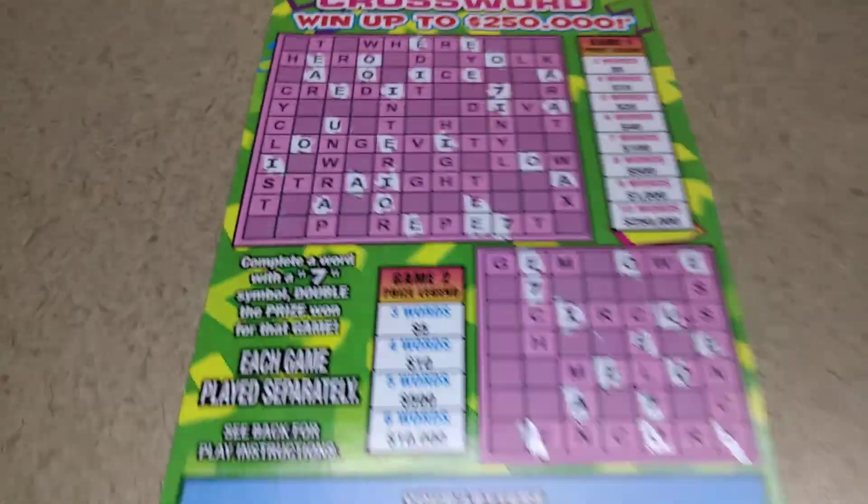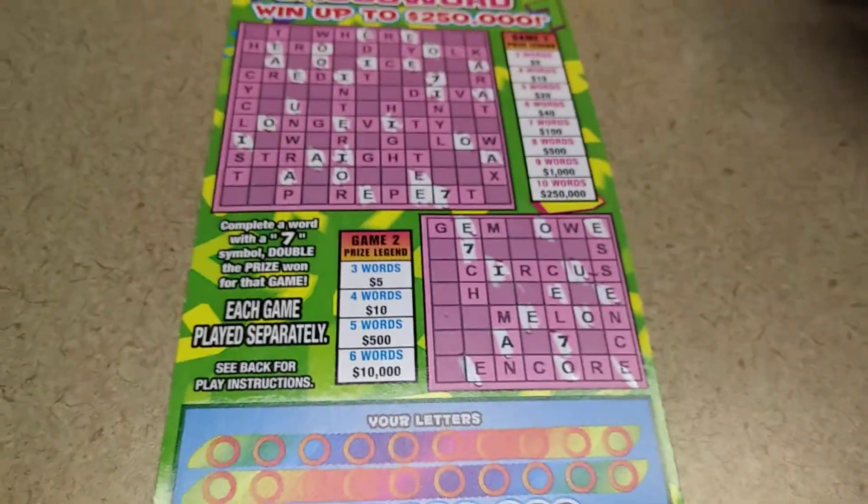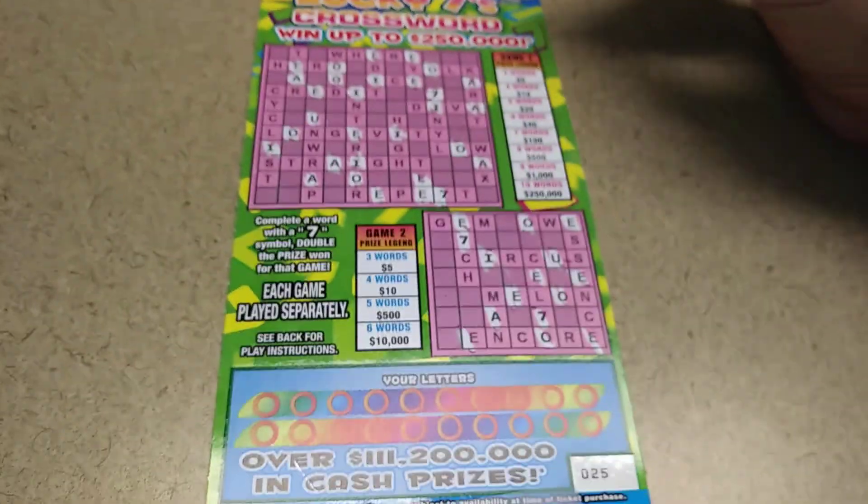What's going on, everybody? We got a $5 Lucky 7 crossword game, ticket number 25. All the vowels have been scratched off.